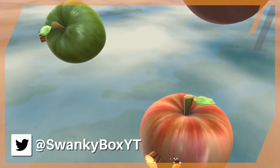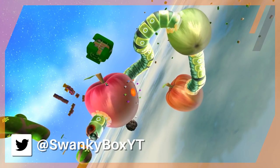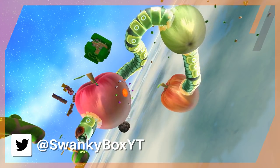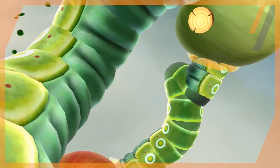In Gusty Garden Galaxy, there are three apples, and you normally travel on these three apples in a specific order. However, if you go in a different order, some bizarre things happen. Let's take a closer look.